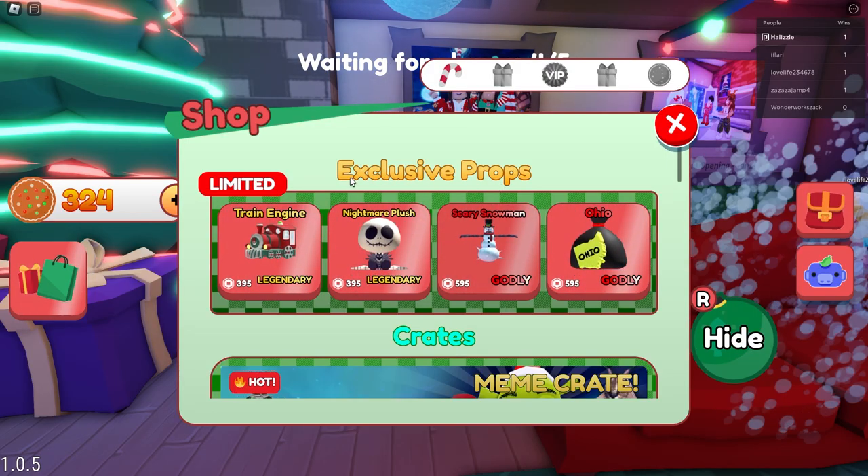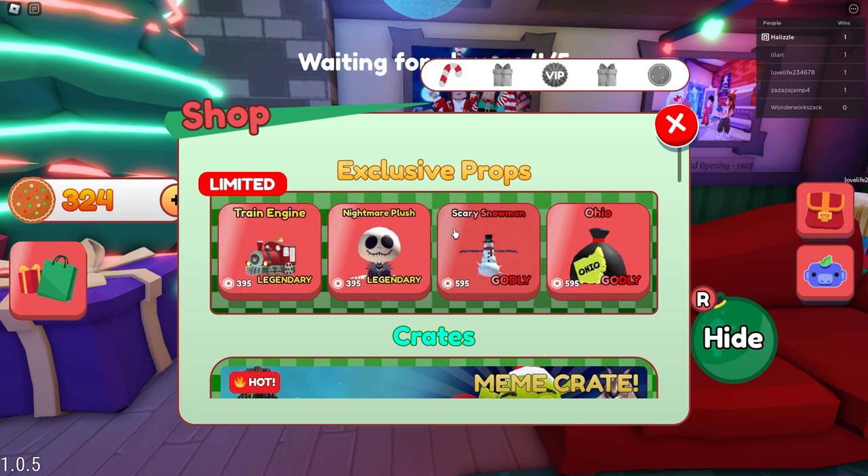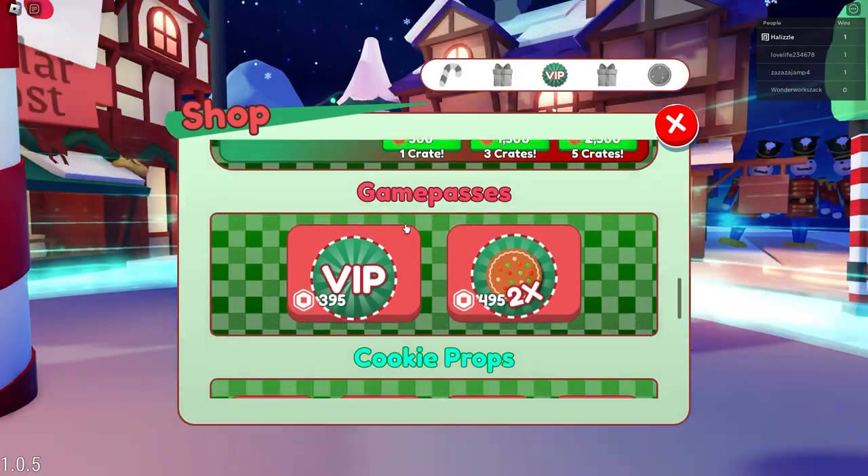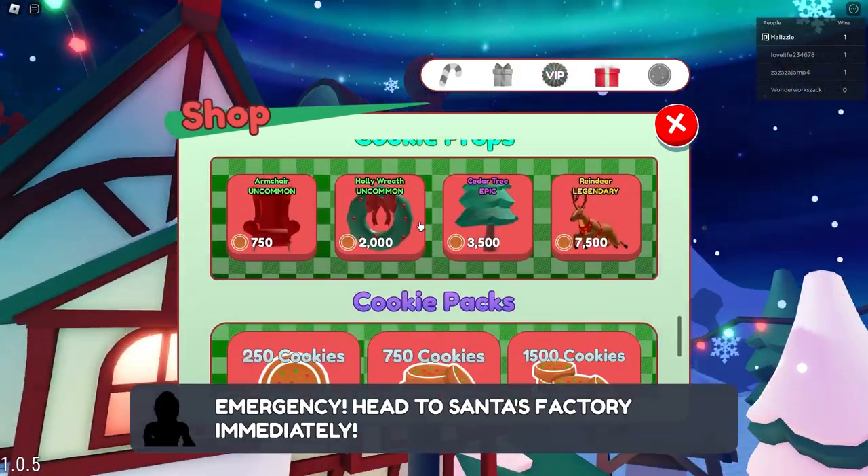Let's go ahead and check out the shop section. So there are some exclusive props for extra Robux, crates right here, and then we also have game passes and cookie crop.